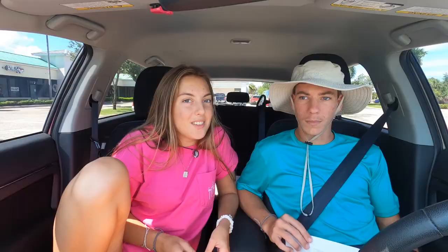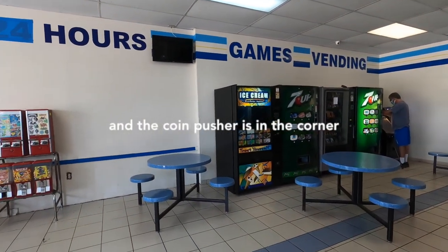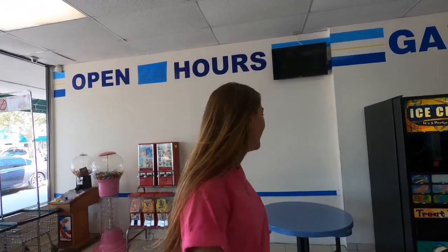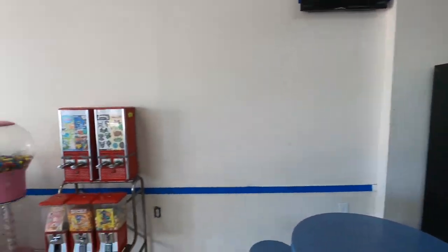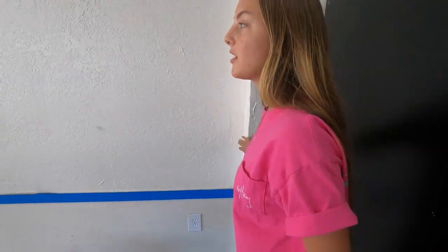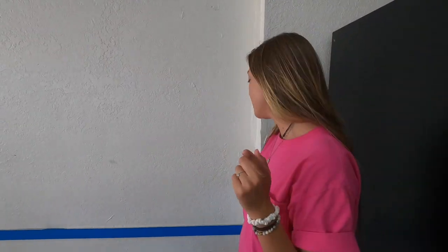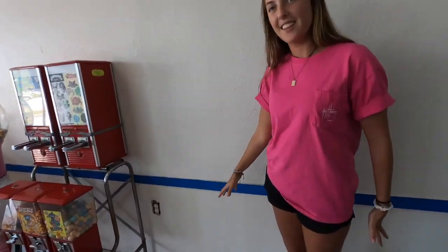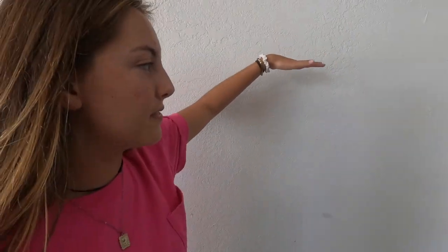He said yes to the claw machine! We got this whole wall. Here's our plan for now: there's a mini claw machine we could buy to put right here since it comes out farther, and then the claw machine that's at Eli's house goes in this area. And then maybe a candy machine or key master — that's a big maybe. We'll probably just stick with the giant claw machine here and see how that does first.